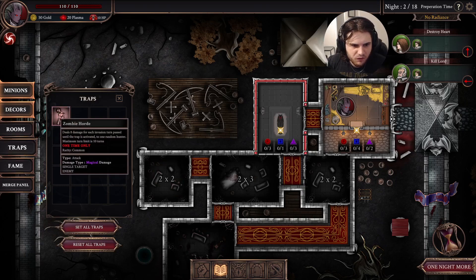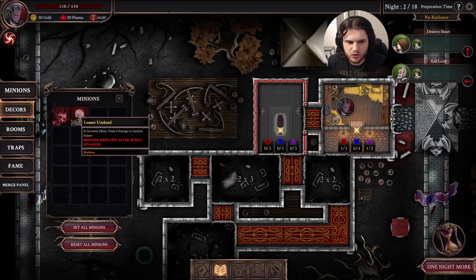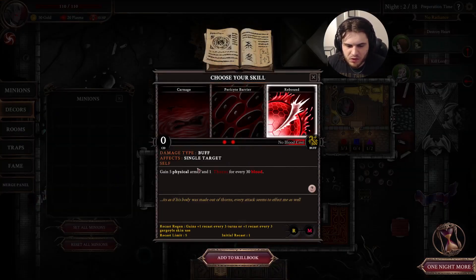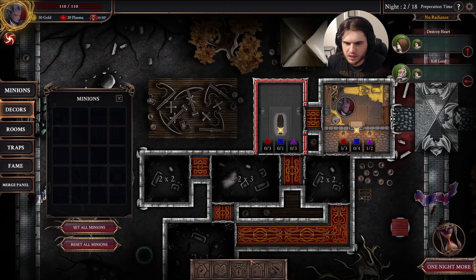Now we can put stuff in the rooms. We have one trap that does 10 damage when they walk into it. We can also get some minions that do damage when they walk in here. We can level up and get a skill: gain 5 physical armor and 1 thorns for every 30 blood, or gain 5 magical armor, or deal 5 physical and 1 additional damage for 10 blood currently in the pool. Let's get the thorns one — get some thorns going.